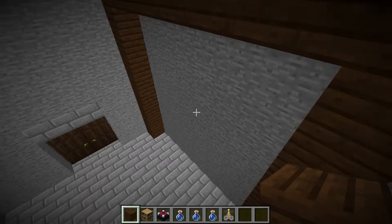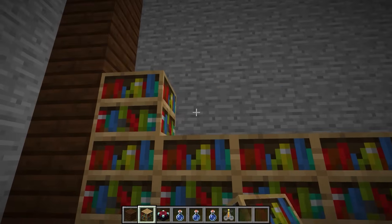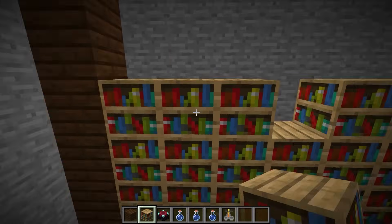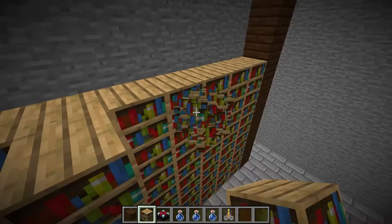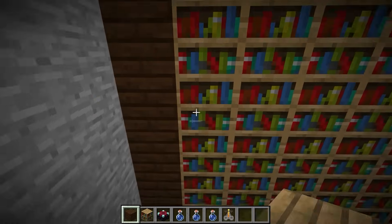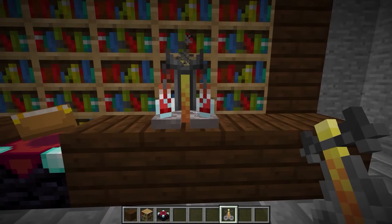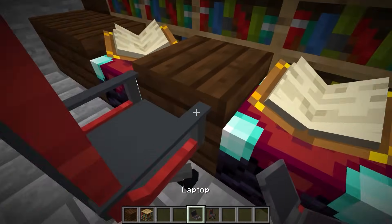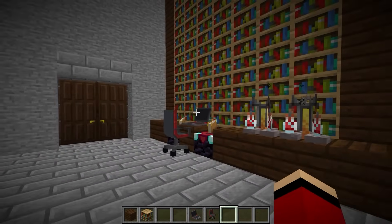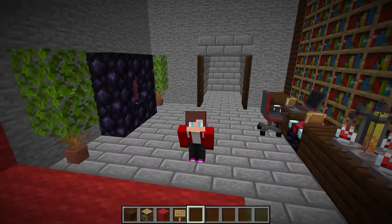This bookcase is going to be huge! Now to lay out the bookshelves — it's looking really nice! For down here I'm thinking I could add some enchanting tables, and some brewing stands too. I'm going to need a place to sit — and since I'm going with a gaming chair, why not give myself a gaming laptop too? Now that my self-destruct mechanism is installed, my underground hideout is complete!